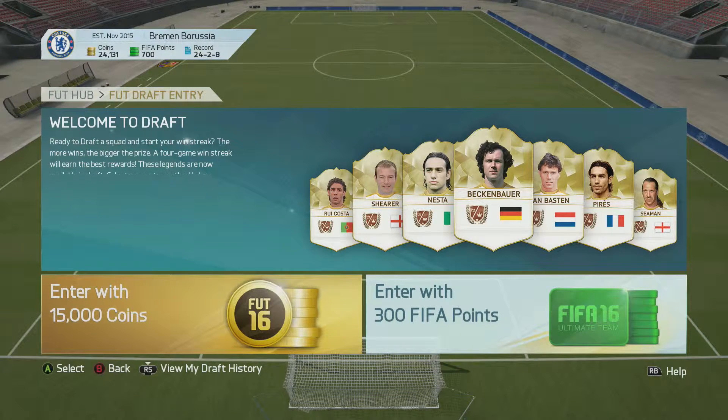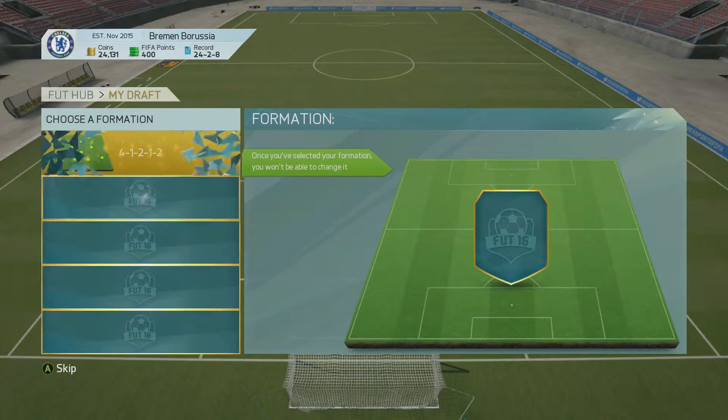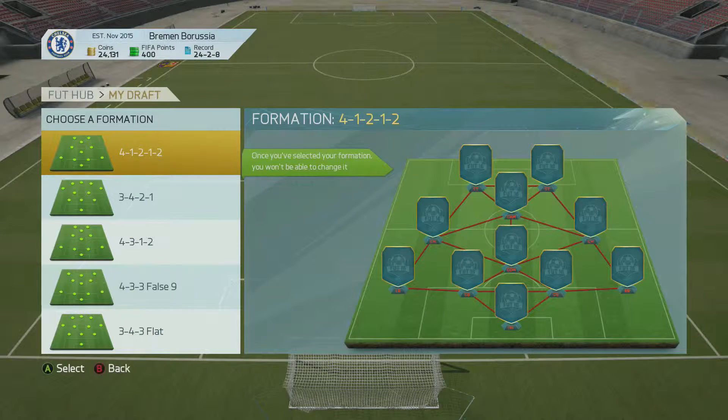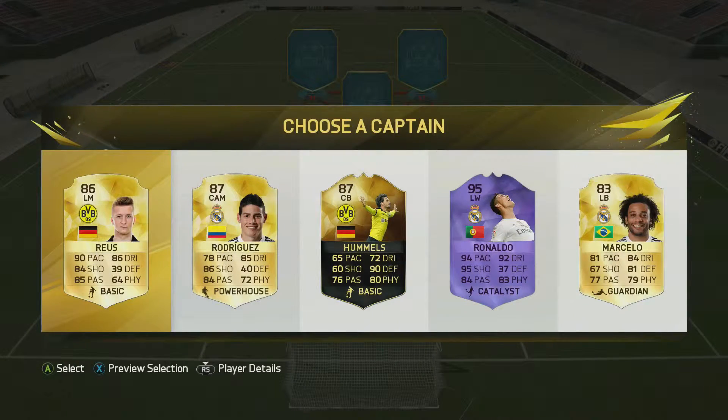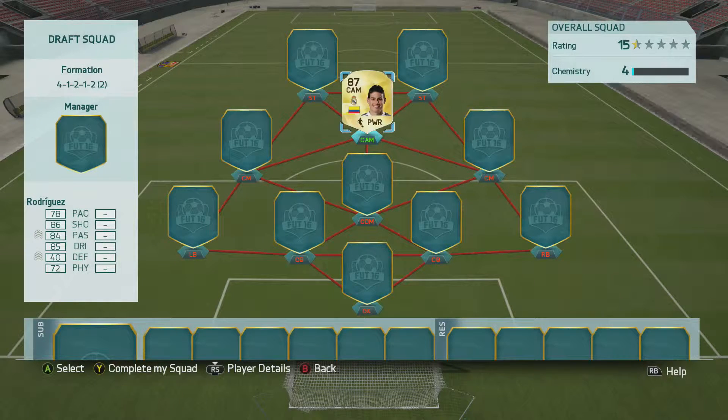As we go into the FUT Draft, we're again trying to build the best possible team we can, building different teams every time. The formation we're going to use is the 4-1-2-1-2 narrow version with no left mids or right mids — that's actually my favorite formation. When we get a choice of captains the ones that really fit are James Rodriguez, Hummels, and Marcelo, and I decided to go with James Rodriguez as he is probably one of the better cards and I feel he doesn't come up enough in drafts.